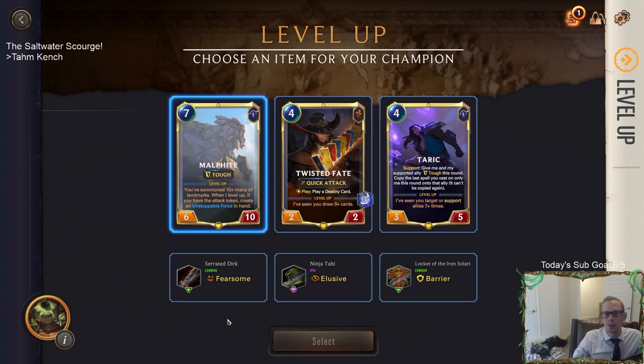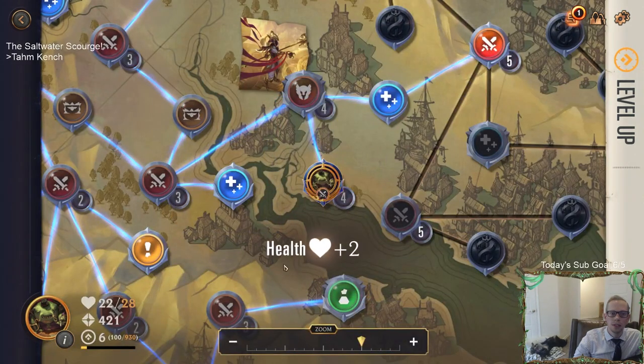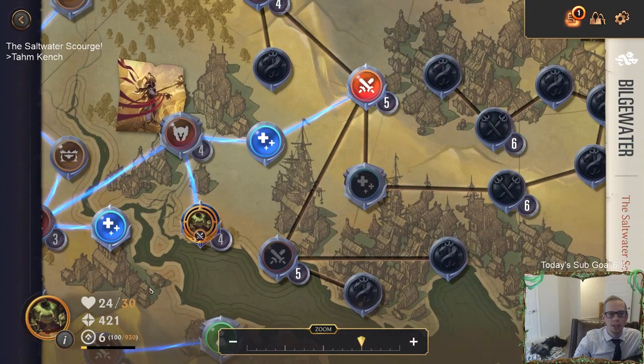We get an item for a champion. Barrier just isn't really that important - I guess Elusive is the best. So Elusive the Twisted Fate - Twisted Fate's probably the best champion out of the three. Got two extra health - 24 out of 30. I need to heal my Nexus some. Let's travel to this guy and see if we got a good card to cut. Okay, I can cut the Lounging Lizard - cut all copies from the deck. I think I'm okay with that, I don't really want the Lounging Lizard.